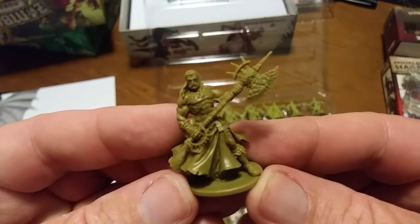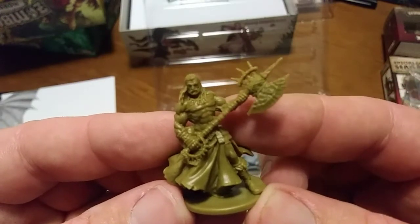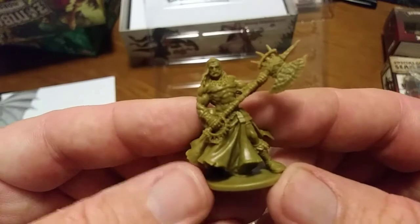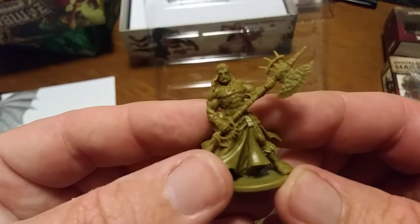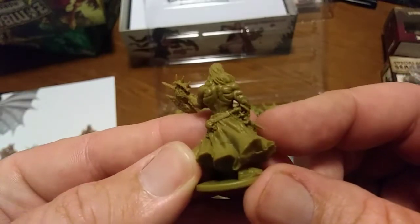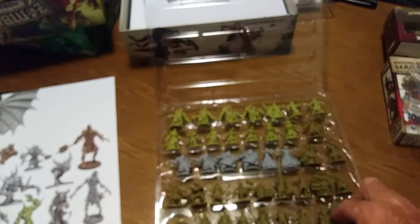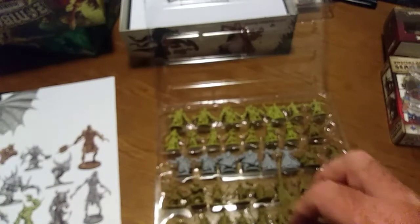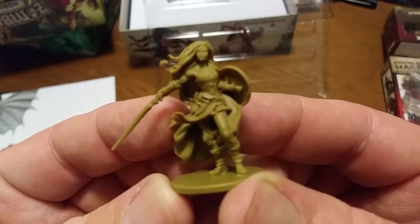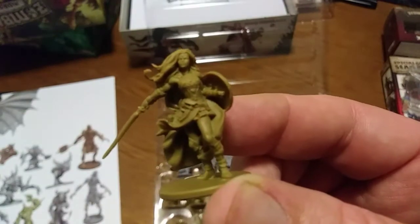So many heroes so little time. Look at that — a double-sided axe, one side spiked. This guy looks like he'd give Conan a run for his money. Even his grip is incredible. Look at the muscles — this dude is ripped. What else do we got going on here — oh man look at this pose.